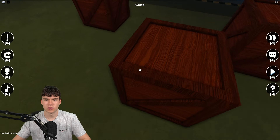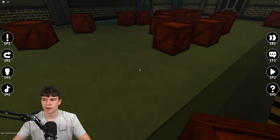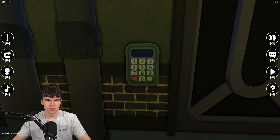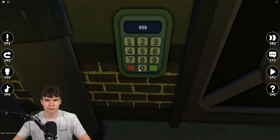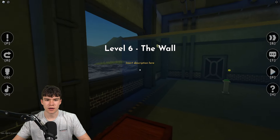Once you've got to this area we need to find the code. It's going to be underneath some of these boxes over here, so you just need to push them out of the way and it will be on the floor. The code is 0909 — I don't know if it'll be the same for everyone, but you can try it.